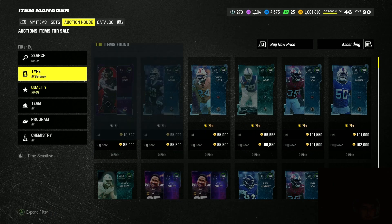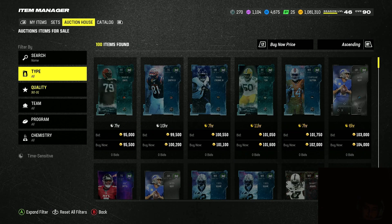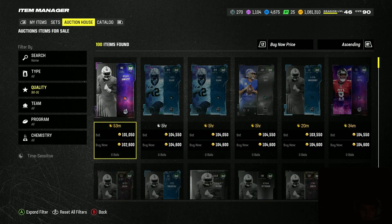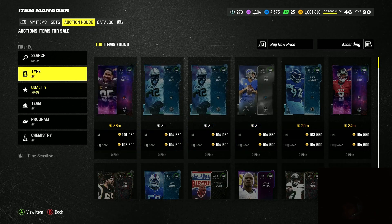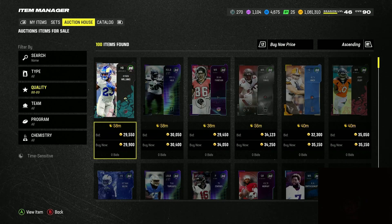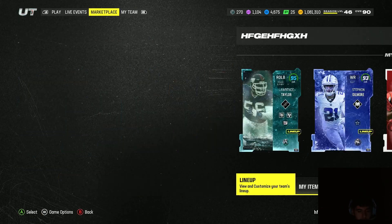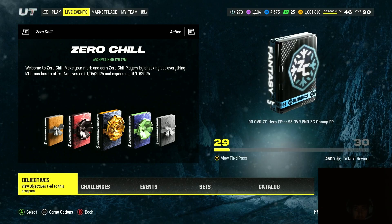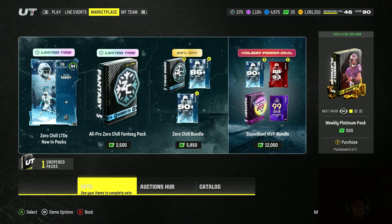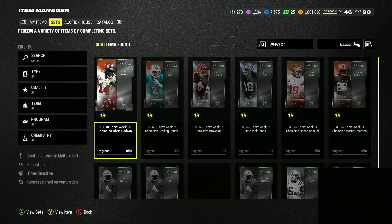That 89k is actually a snipe right there, but you'd sell them for 100k and after the 10% tax you're not really making much. Unfiltered they're going for like 103k, so there's some margin. If you want to make coins from sniping you can do that, but right now I'd recommend doing the Legend Sets first. After that, you can either play the game to max out your coins or check out my previous videos where I cover more sets and coin making methods.